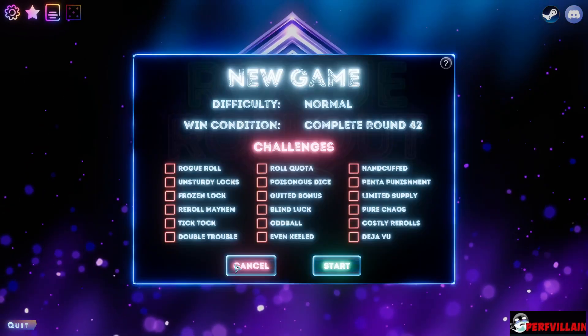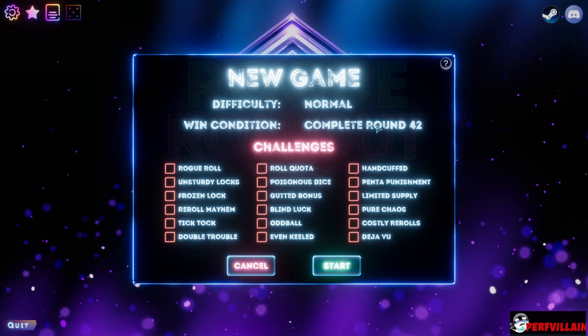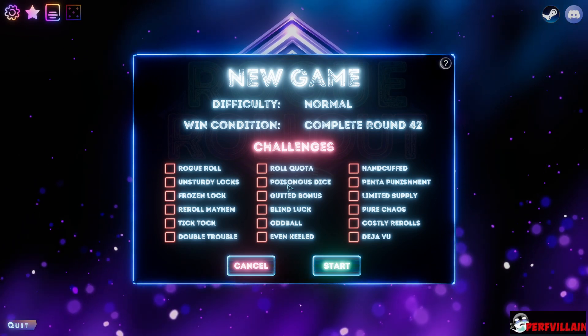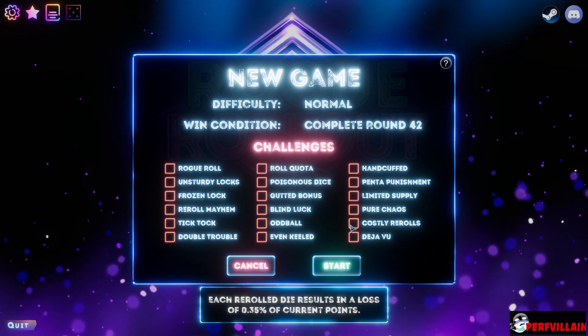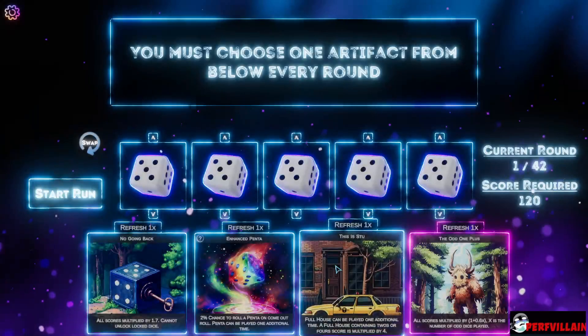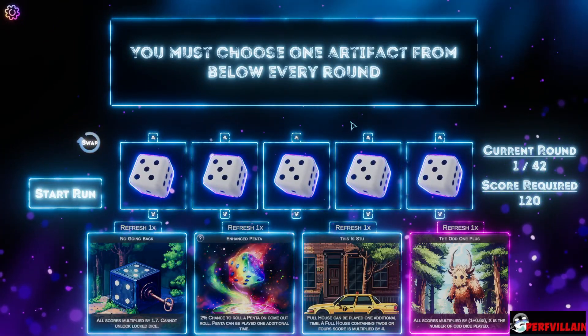I'm kind of excited to check it out and see what it has. Okay, so new game — complete round 142. We have various challenges as well, which I don't want to deal with yet. We'll play the game for glory. You must choose one artifact from below every round.